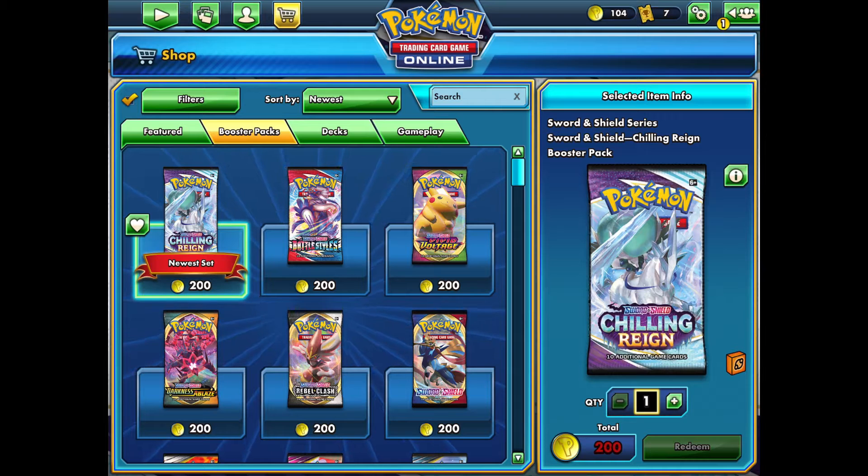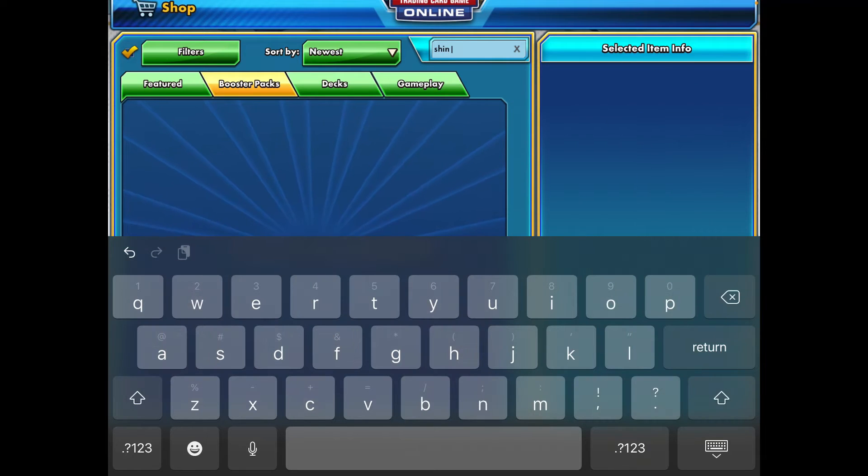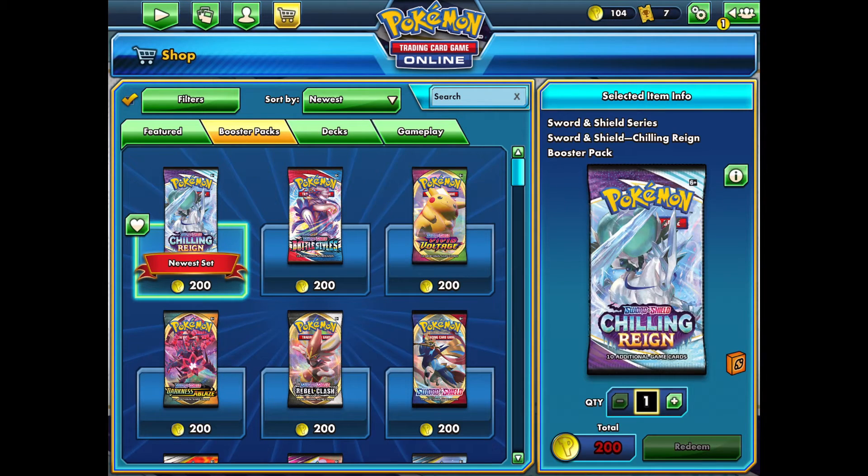In case you're wondering, the reason you need to buy Shining Fates or Shining Legends in person and use the code is because you cannot buy them in TCG online. I don't know why they're not in the game — I really wish they were — but unfortunately they're not. So without further ado, I'll show you how to get shiny cards within the game.